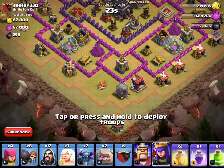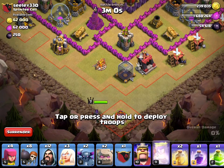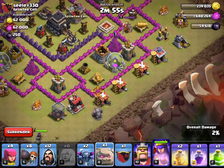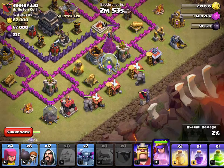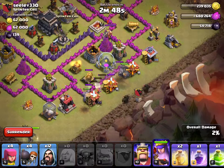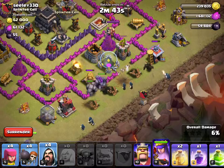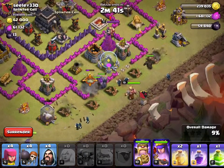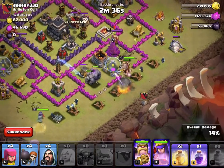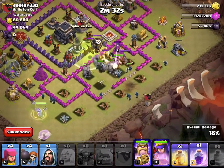I'm going to start with my queen and the healers and let them just kind of go. Now I'm starting with the main troops. There's a giant bomb. I'm bringing some wizards in and my king. I'm going to bring a jump spell here, bring my wizards in, and get my rage ready.